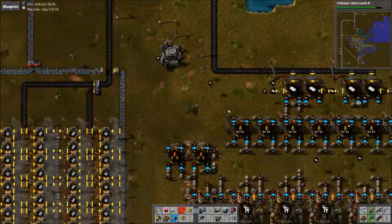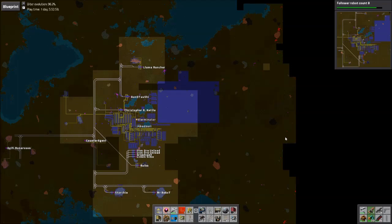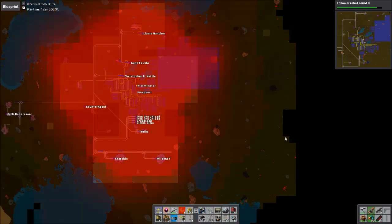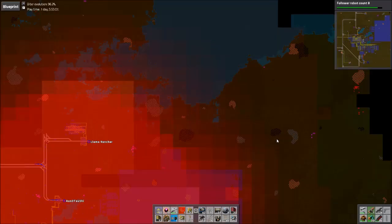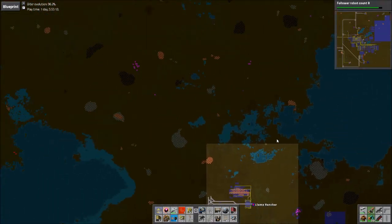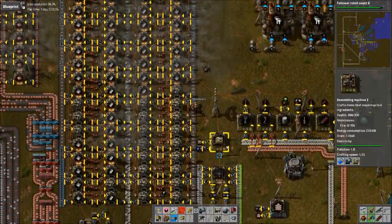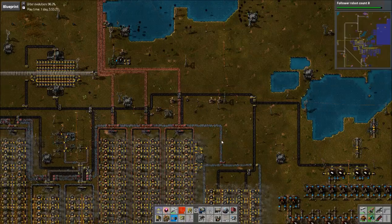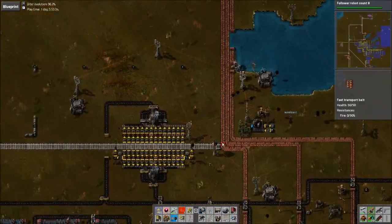To the north-west there's that massive oil patch by the coal patch. There's a base there — I can see the pollution flickering on it and it looks pretty huge. That looks like it could be pretty big. We should probably go take that out — don't want any shenanigans with them coming in and killing all our stuff.